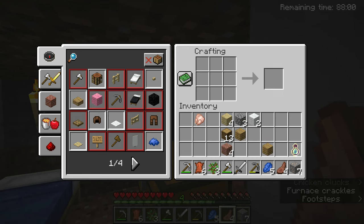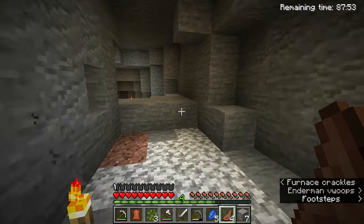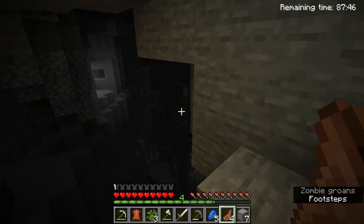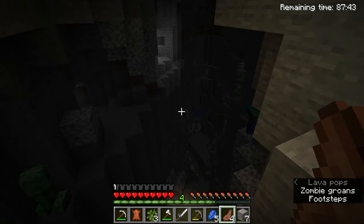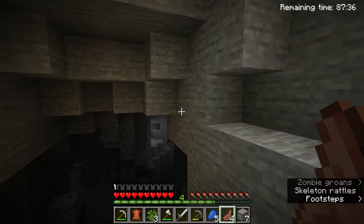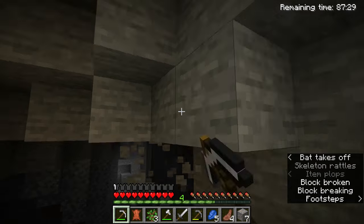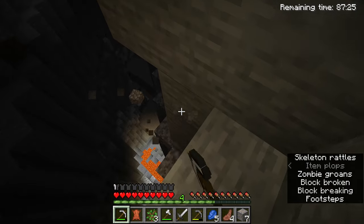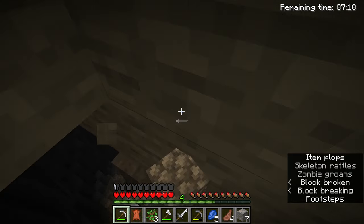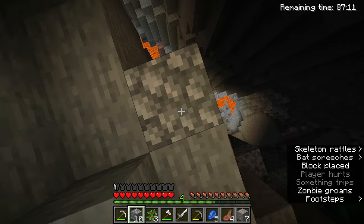A lovely little helmet - I am protected. I probably should make more armor. There's a light over there. It could either be lava, which it probably is. Oh - oh shoot!